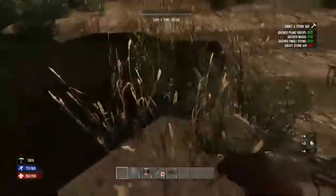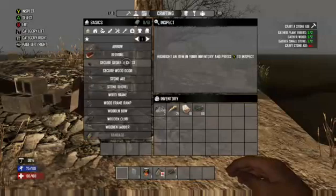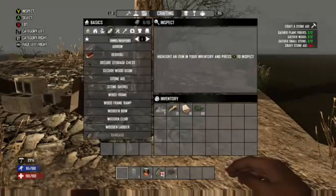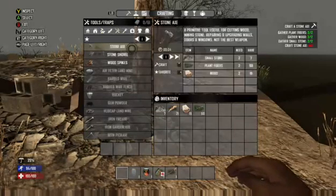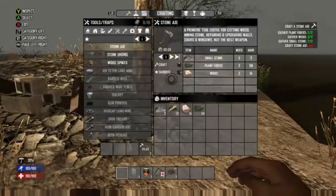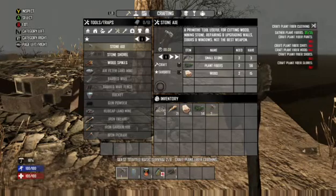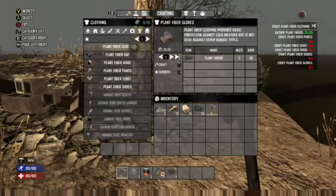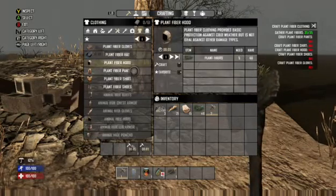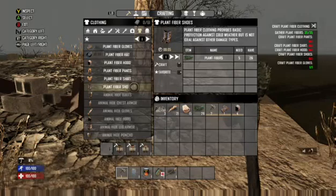I was trying to get some stuff because I know what these quests need. So I've got that now. I want a stone axe - a couple of stone axes - because these break pretty early on at the start. All right, have a stone axe. Next quest is clothing: carbon fiber gloves, plant fiber shoes. Yes, that'll do. I think that's all of them.